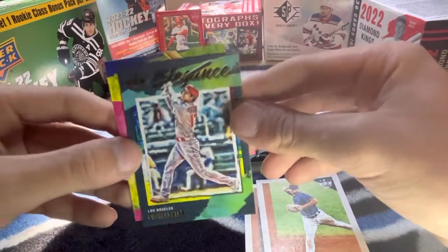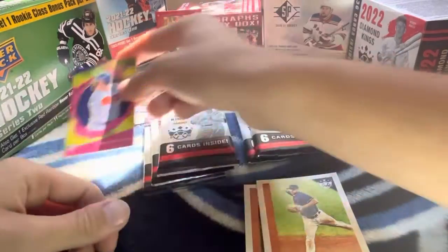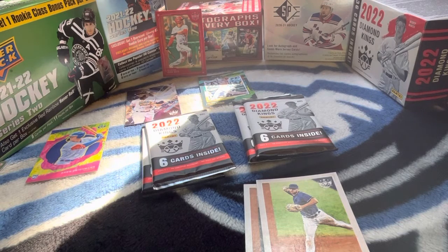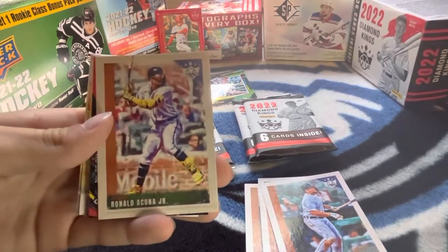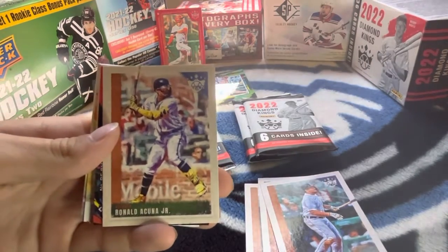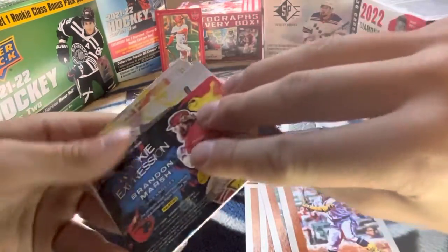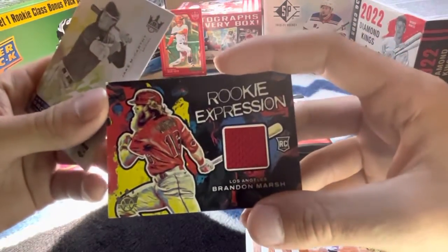Otani Elginz. Another rookie card, Greg Dykeman. We got Cabrera, Hakuna Jr. And rookie expressions, Brandon Marsh — jersey patch, rookie card. Pretty nice.